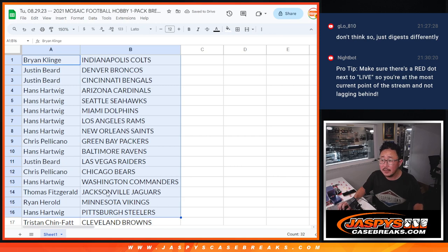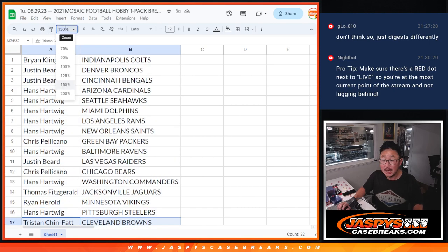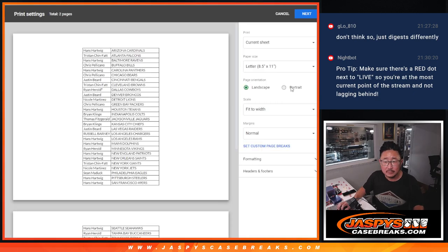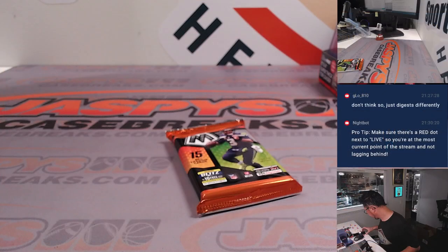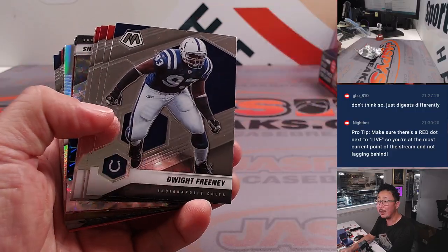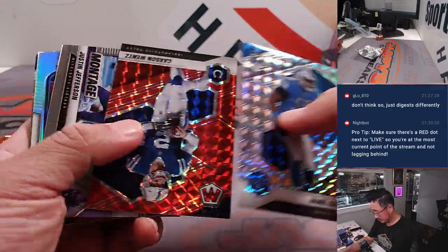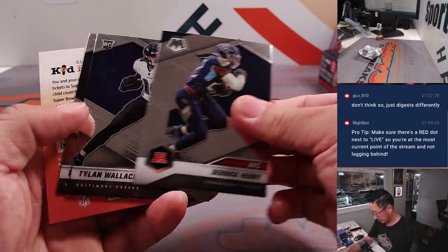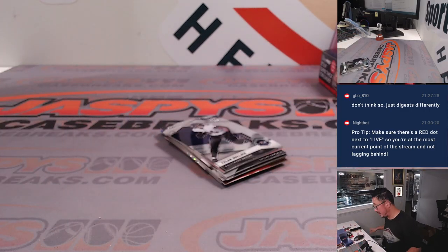All right. There's the first half of the list right here. No trade windows. And here's the second half of the list right over there. It's a hobby pack, so I suppose there could be some surprises in here. You never know. No auto, I think, but let's see what we got here. Could just be a normal hobby pack.